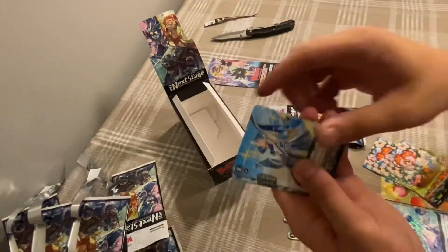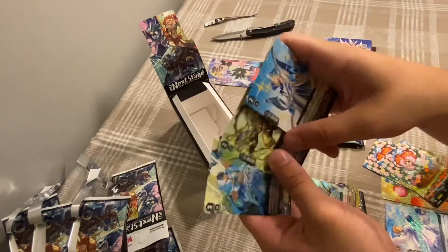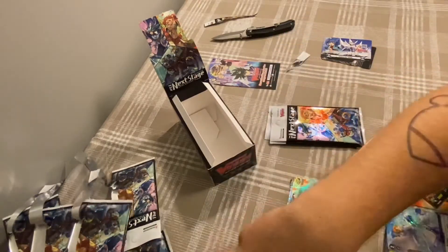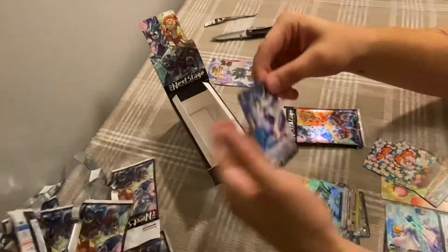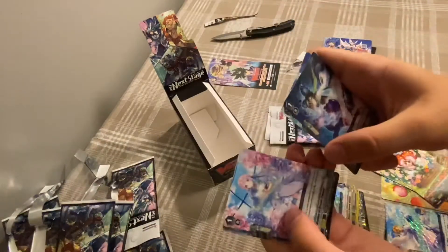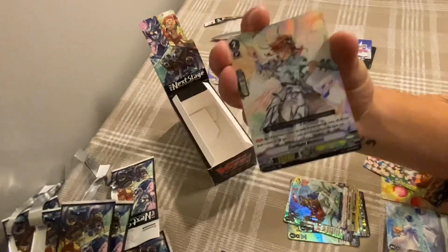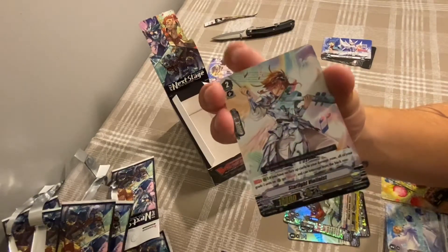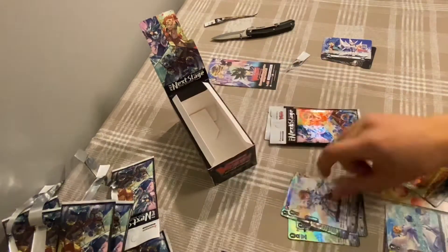More Plant tokens — nothing really useful in that one. Double rare: Starlight Violinist. If I have no face-up damage, it can be a good one — gives all of my Grade 2's Intercept and Boost from the back row. That's nice.